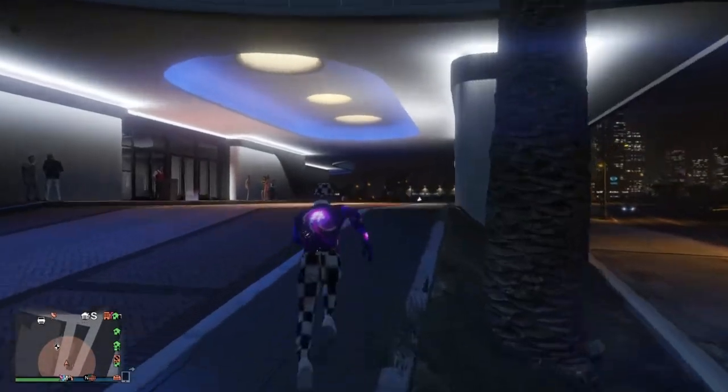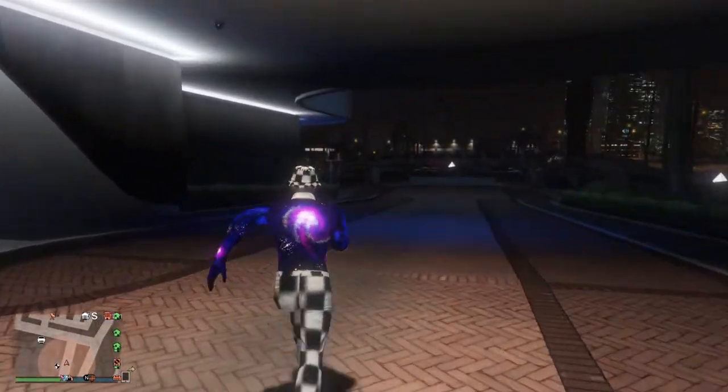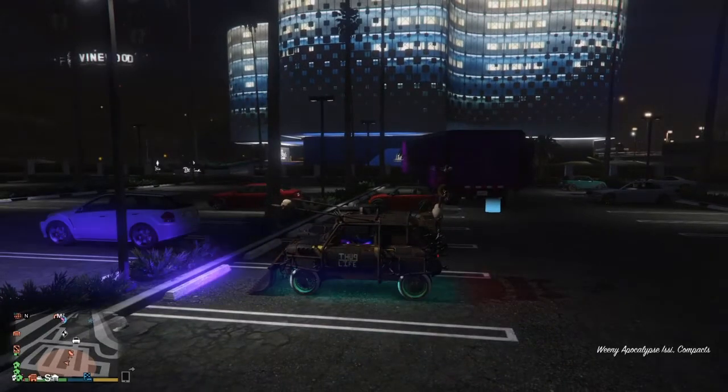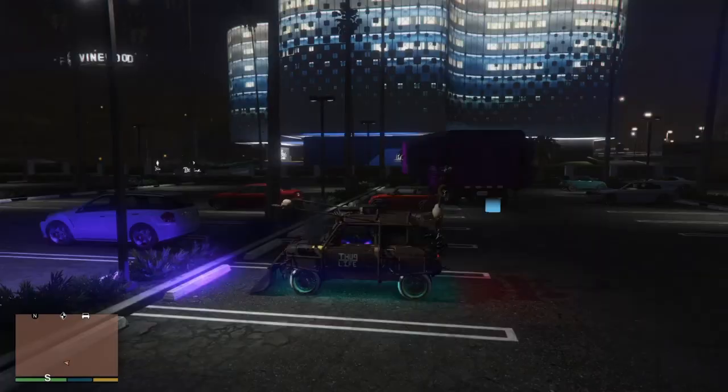When your friend goes into his Mobile Operations Center, get inside one of his personal vehicles. Once you're in his personal vehicle, have your friend invite you into his MOC. When you get into his car, accept the invite. You'll then be stuck on an infinite black screen. From there, join someone in a different Targeting Mode, accept the first alert, and decline the second.